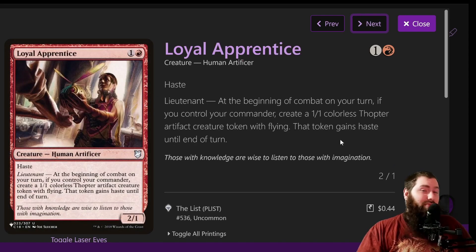Loyal Apprentice was a pretty big all-star in this deck. It's two mana for a 2/1 haste. It has the Lieutenant ability: at the beginning of combat on your turn, if you control your commander, create a 1/1 Thopter with flying, and that token gains haste until end of turn. Something to note: the Thopter, if you choose not to swing with it, you have to use it for its tap ability that turn, because it only gains haste until end of turn — meaning on somebody else's turn it can no longer produce mana. So if you don't plan to attack with it, make sure to use that mana.